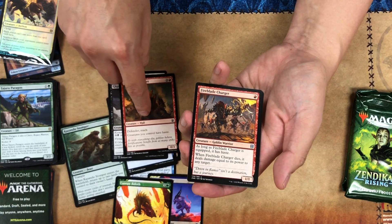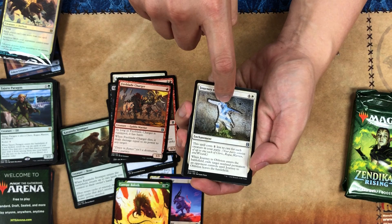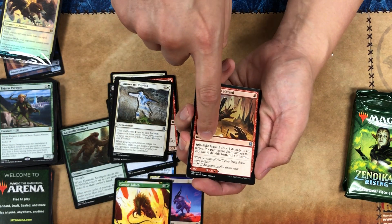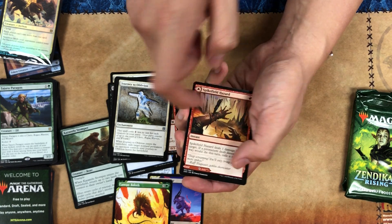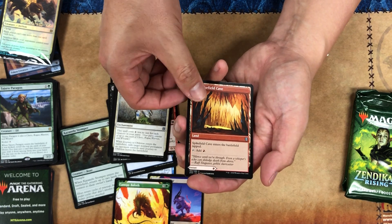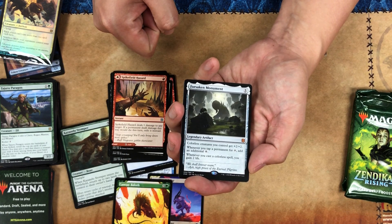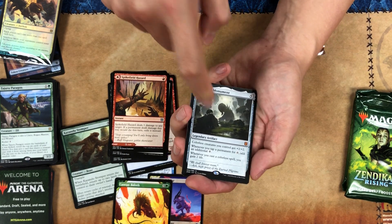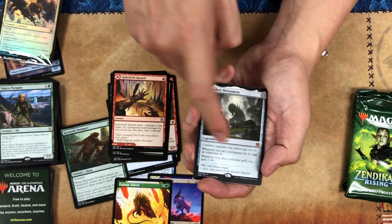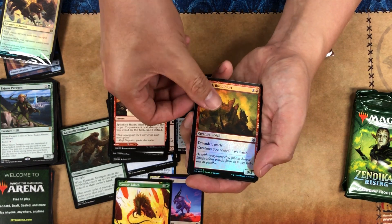A wall, then a goblin warrior guy — Journey to Oblivion, he looks hilarious. And here's a one-damage card that turns into a land, so for all you guys that play burn decks but need a land, there you go. And our rare is this mythic legendary artifact: colorless creatures get plus two plus two, and whenever you tap a mana permanent for colorless mana you get an additional colorless mana. And we also got a foil version.